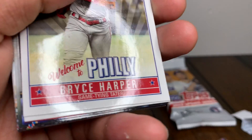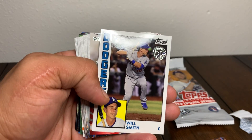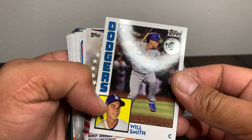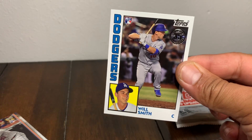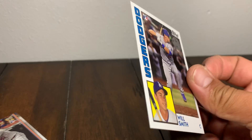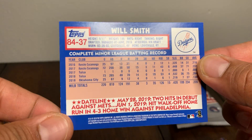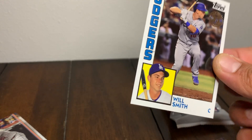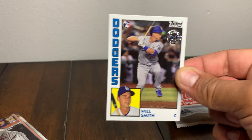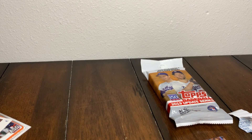We got a first Harper insert again. Will Smith anniversary rookie - nice, Will Smith, up and coming Dodger catcher. He was the third hitter to hit back-to-back-to-back home runs to walk off the game - I was watching that, it was epic. Will Smith, up and coming guy. I'm pretty stoked, I'm a Dodger guy too, so love me some Dodgers.